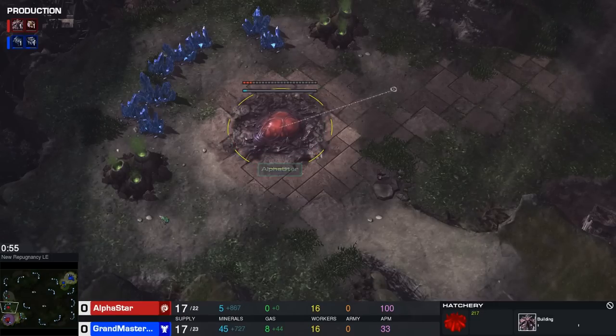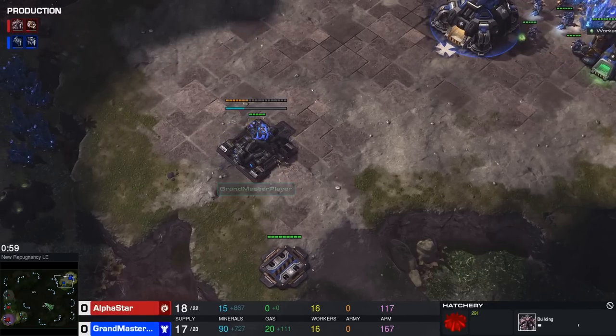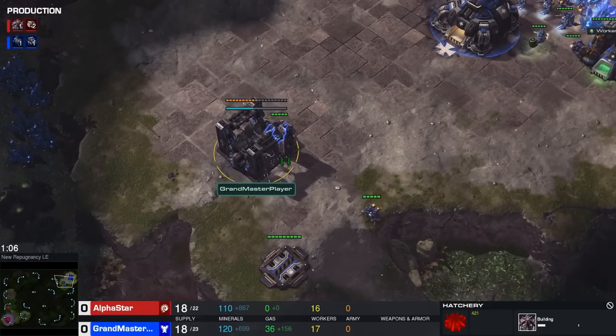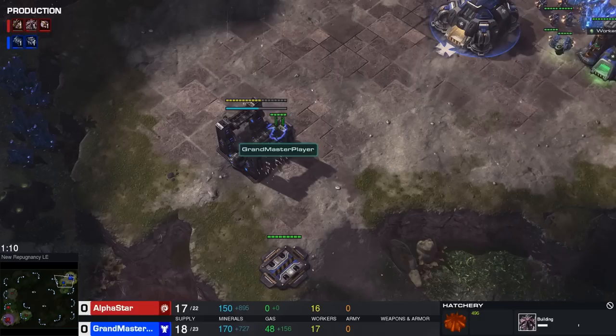Starting once again with that 17 hatchery that Alpha Star so desperately loves for whatever reason. All professional players prefer 16 hatch, as it lets you queue up Queens at the same time - it just feels nicer, giving faster creep and faster larva from that natural hatchery. But Alpha Star always goes for that 17 hatch.